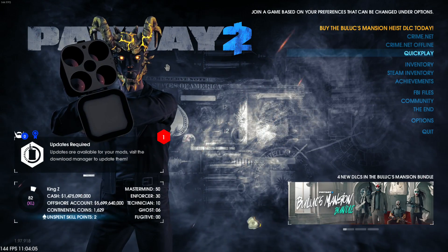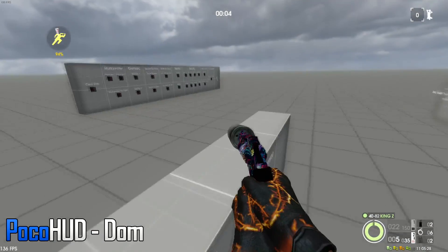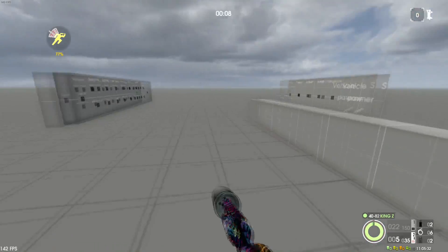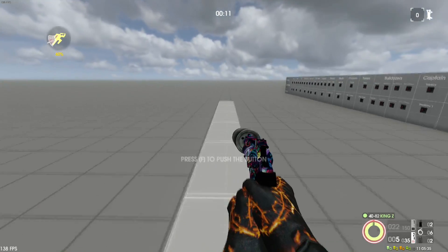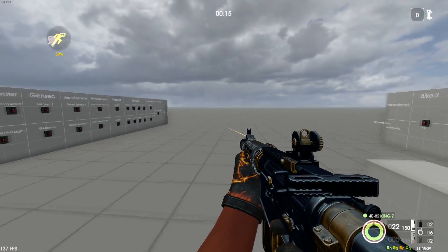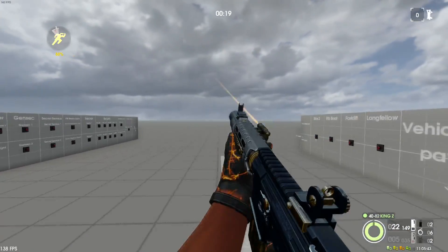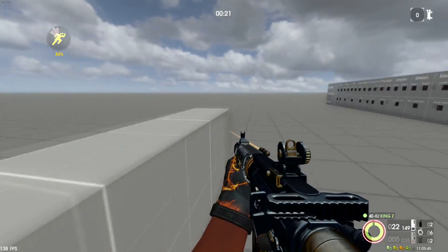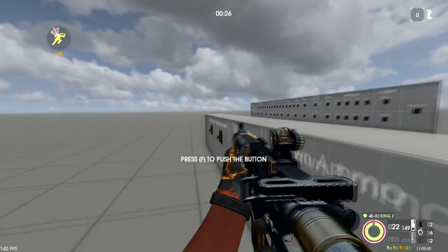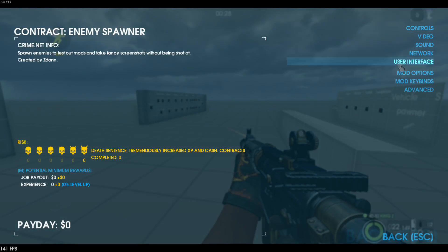All right, the first HUD I got here is Poco HUD. As you can see it's got my stamina in the top left, it also shows in the top middle what song is playing. It has stats down there — all the kills and stuff like that, detection, and I think that's what that ghost is. It shows your level; you can see I'm Infamy 40, Level 82. It has FPS in the bottom left — just a really nice HUD.